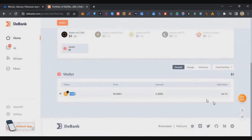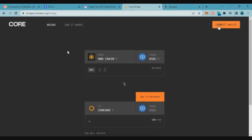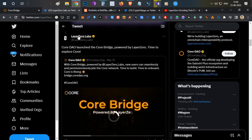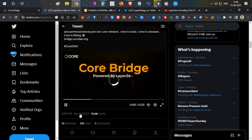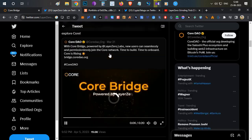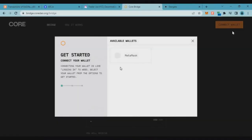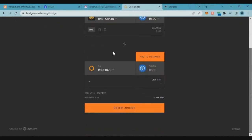After depositing $5 worth of Kodao tokens, our balance is around $463. If you scroll down you can see the Kodao token for gas fees. Our total capital available is now $463. Let's go to the Kodao bridge — this is the official bridge from Layer Zero. You can see the official post from Layer Zero on Twitter: in April this bridge went live.